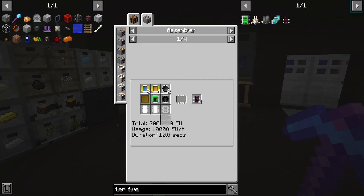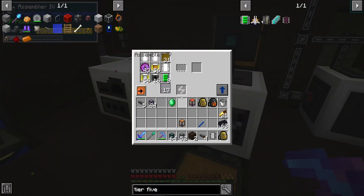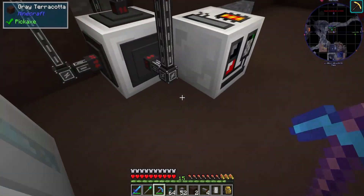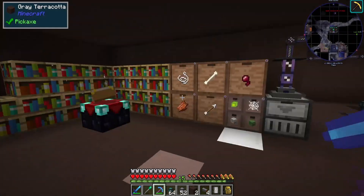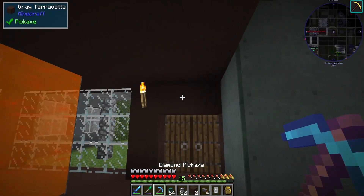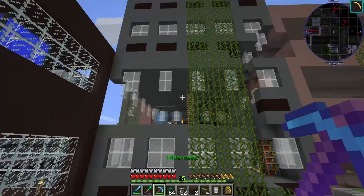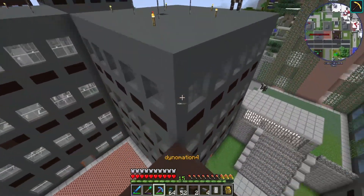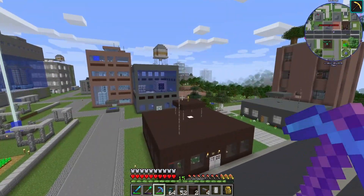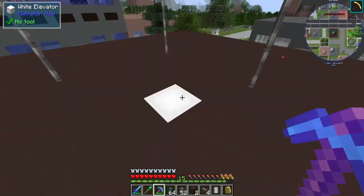We have the assembler capable of doing 10,000 EU per tick — I think it does 32,000 — as opposed to this one which does 8,000. Got it all hooked up here. Enough to upgrade power again. I had a better idea which was to just take this and put it over here so I can have like a high voltage area. I can use a nearby building and do high voltage stuff there, just so I don't have to rerun all the power lines, because that'd be the worst.